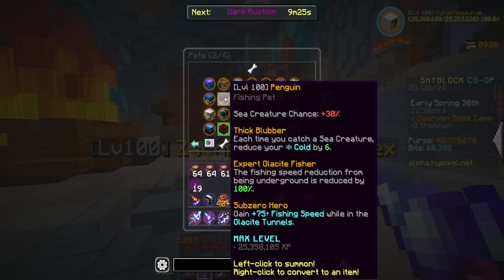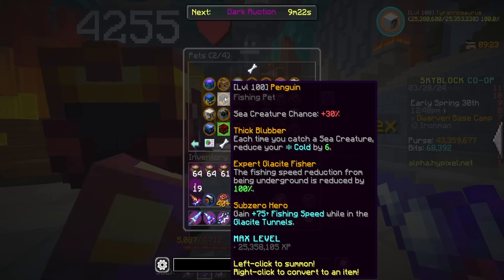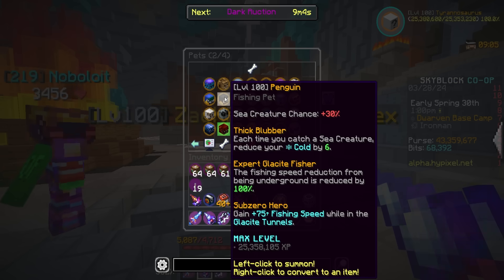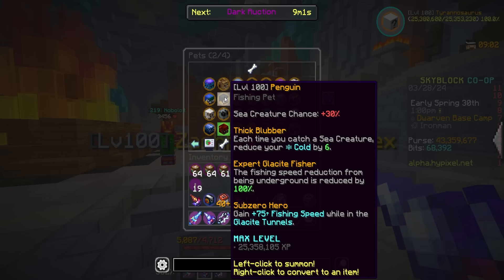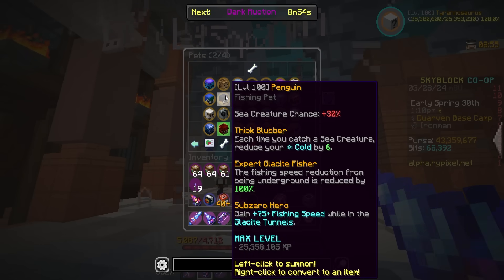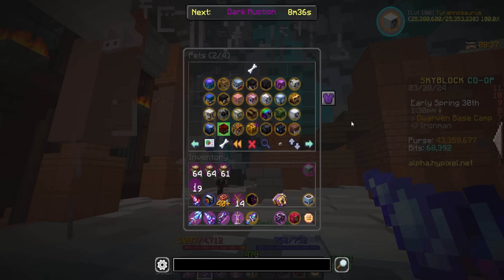The penguin pet has 30% sea creature chance — which is insane — and each time you catch a sea creature, reduces your cold by 6. This is why I think we're getting new sea creatures. Why would you need to reduce cold when catching a sea creature if you aren't fishing in the glassside tunnels? The fishing speed reduction from being underground is reduced by 100%, similar to ammonite. And the 'Sub-Zero Hero' perk grants 75 fishing speed while in the glassside tunnels. They want you to fish down here — I just don't know what for yet.